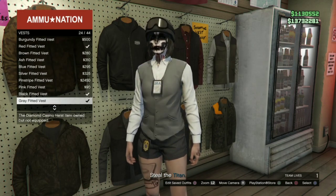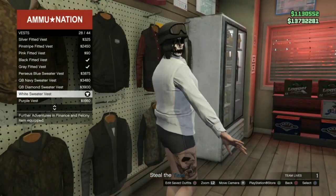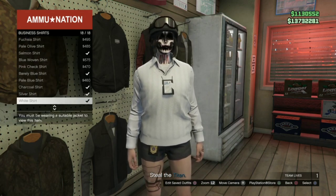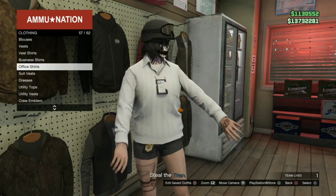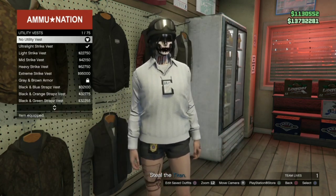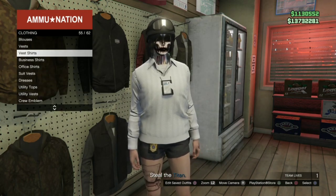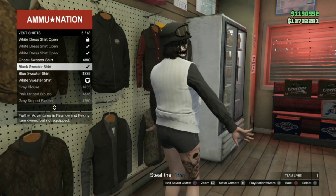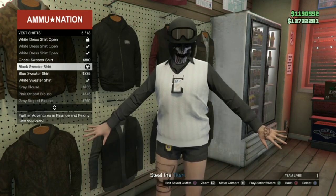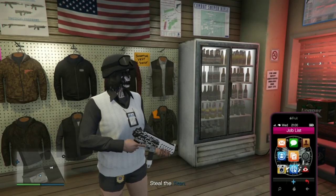Next you're going to go into vest and put on the white sweater vest. After that you're going to go into vest shirts and go to the black sweater shirt. After that you're going to pull up your GTA phone and quit this mission.